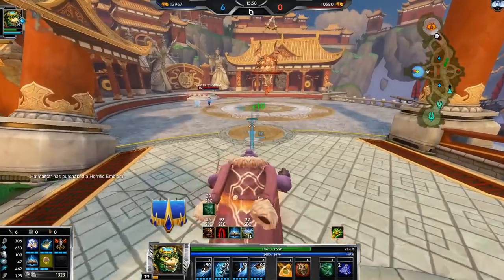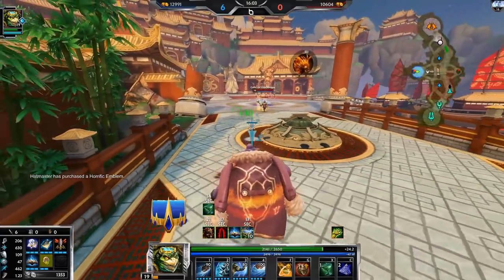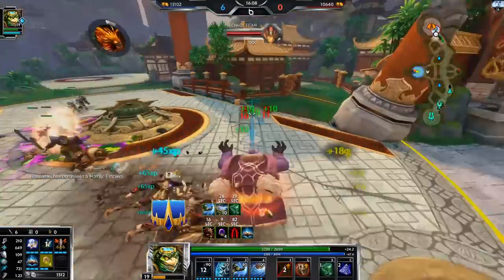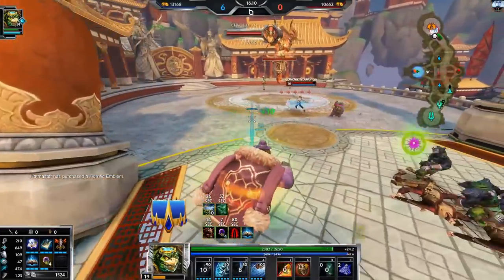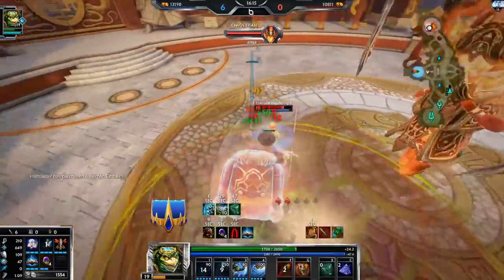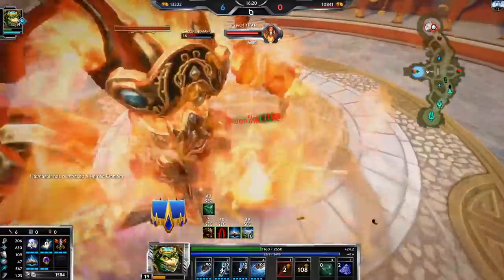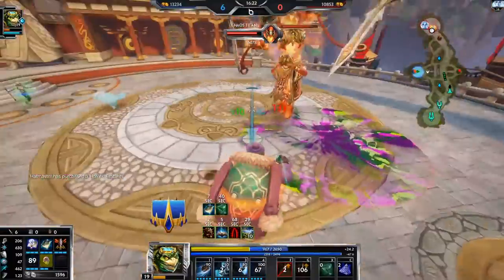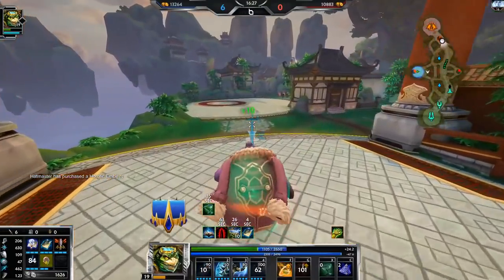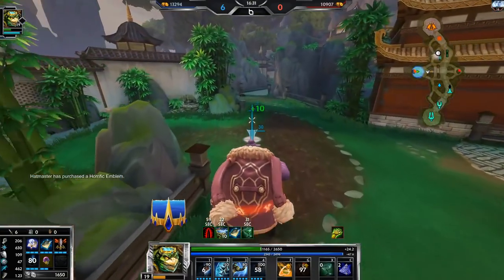Okay, I should not upgrade Doom Orb yet because I need to save up for Bumba's Hammer — I almost forgot about that. Bumba's Hammer is just such a broken item on Kuznbo honestly. I should have ulted immediately — mistakes were made. If I had ulted immediately she was dead and that was game. Gotta have no hesitation.